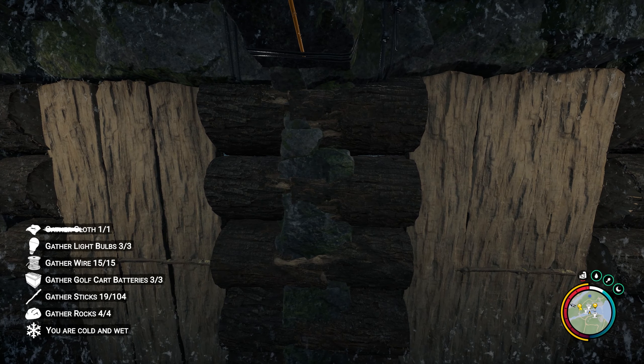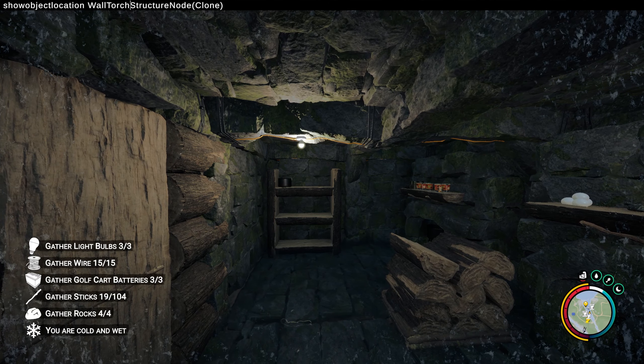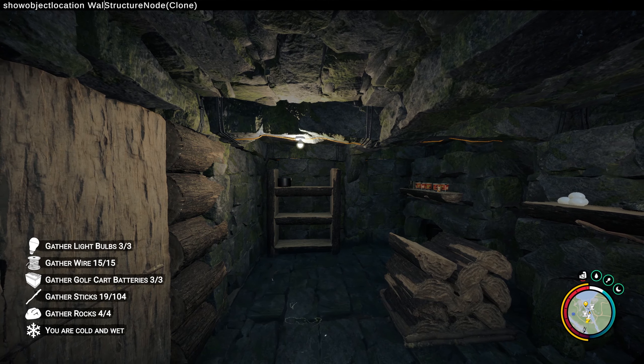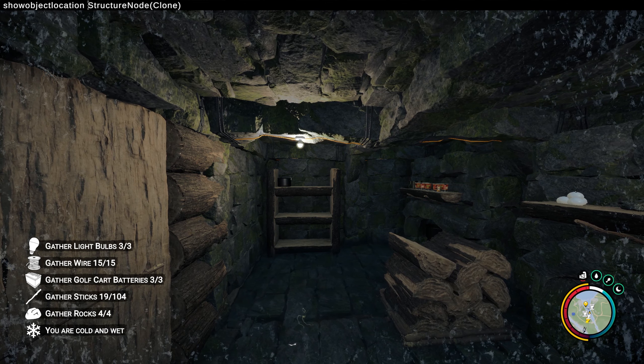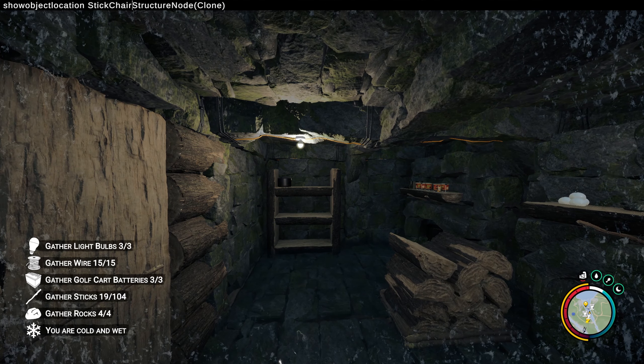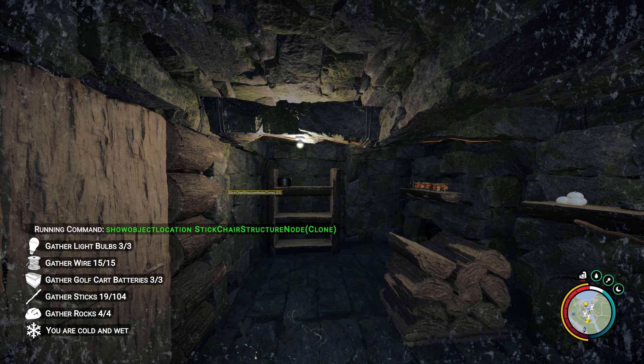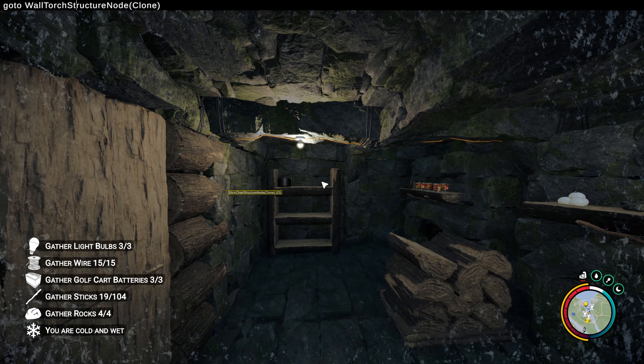Another common blueprint that seems to get lost a lot is the stick chair. So many times I've tried to get Calvin to finish these and we get distracted and just move on. In the console command, just replace 'wall torch' with 'stick chair' using the 'show object location' command to begin tracking the lost chair.